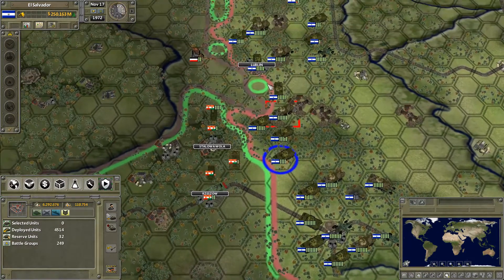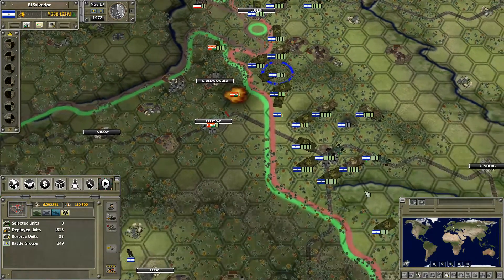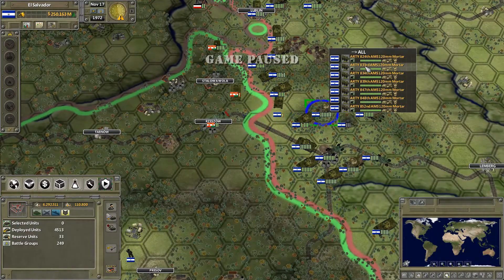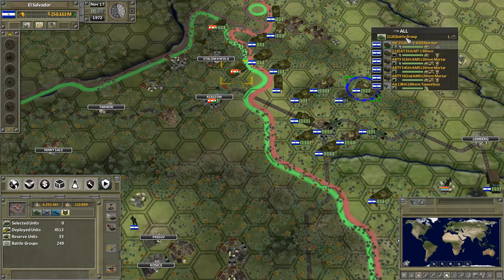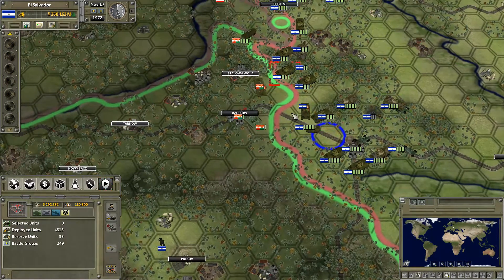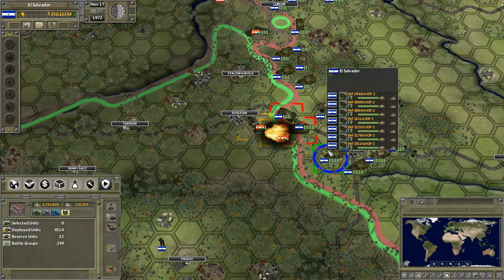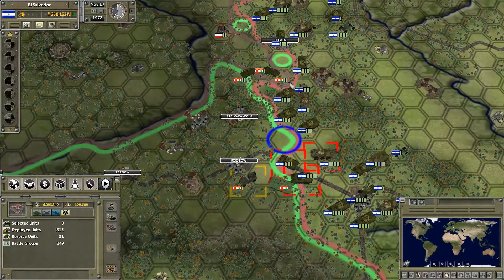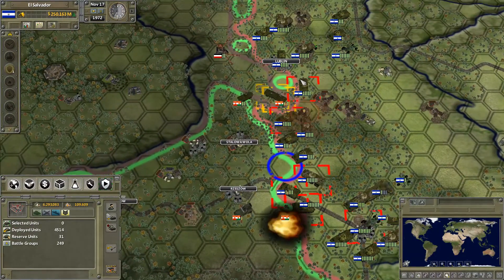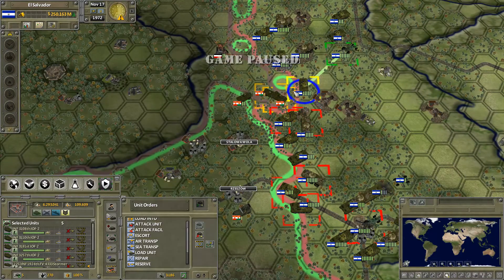I'm going to send some of you for repairs. I think we can start to move a little bit and take out this area here. They are moving a tank over here - that's not good news for us. Although it's only one tank so we can probably take it out. They destroyed one of our howitzers! Let's move in some of these troops there.